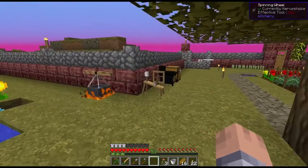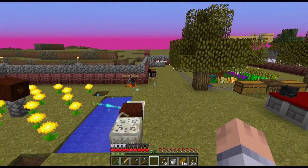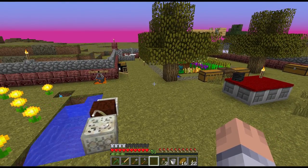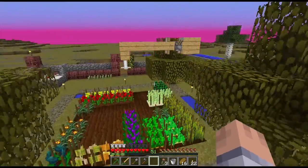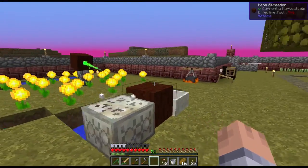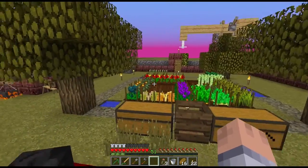Now we're able to make the ender chest, and that is how I brought over the kettle and the spinning wheel. I believe this is a legit way of doing it because we didn't use any transport mechanics like a tinker's tool belt or witching gadgets to transport items across dimensions — those felt cheesy to us.